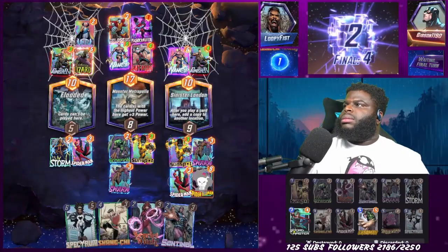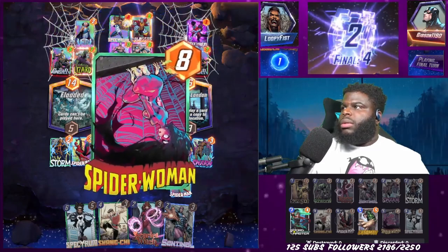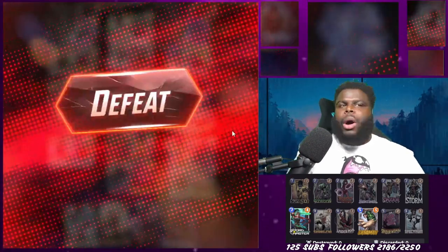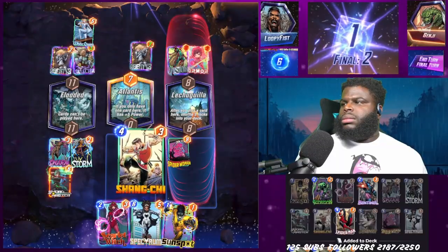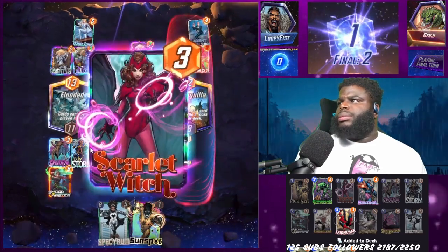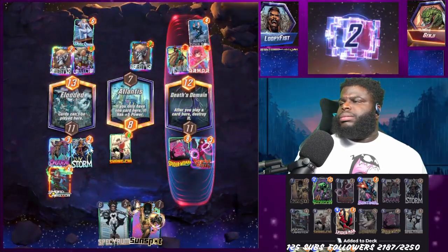We forgot that Nightcrawler can move. We thought we had the game in the bag, but Nightcrawler moved, they played Spectrum, managed to tie us mid, and we lost the tiebreaker. The game after that, RNG took us out — we Sword Mastered our own Sandman. We'd also already stormed the left lane and locked ourselves out with Collector. There was a tie on that lane, so the opponent just needed to play one card. They played Agent Coulson, we lost that side and the right side too.